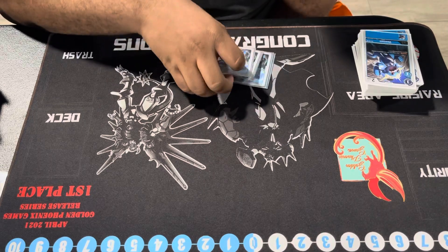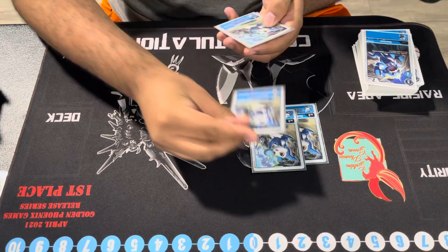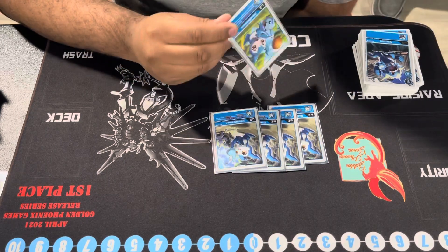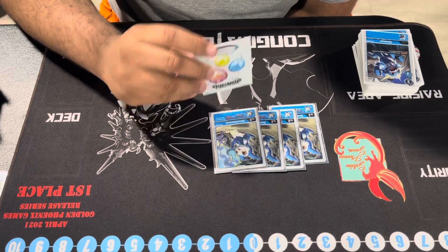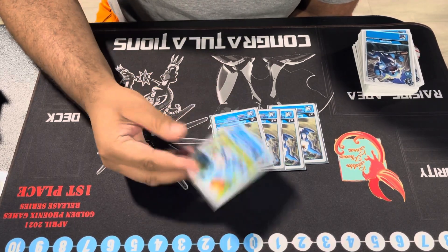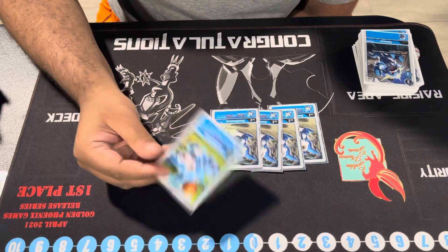Let's jump into the deck profile. I have four Demi Vmons — the draw power of the deck. This card makes the deck a lot more playable because I always want to draw into my Imperial Dramons to help go for game. The Demi Vmon helps beat over Cerismon and other Imperial Dramons. I don't want to clash — I always want to kill your Digimon. If I'm playing Imperial Dramon green, 13 over 12 is better than 12 versus 12.